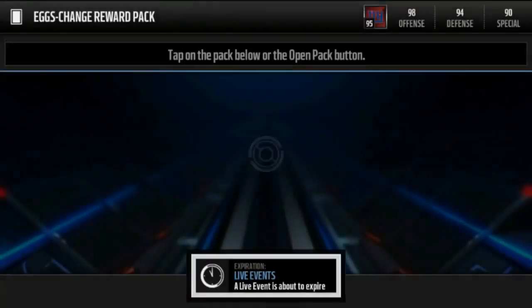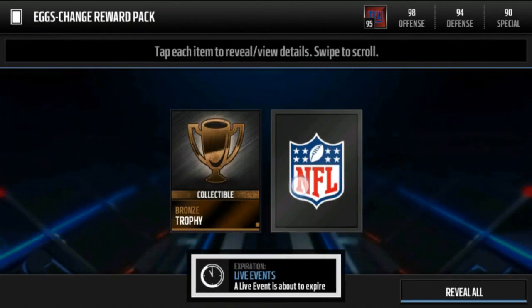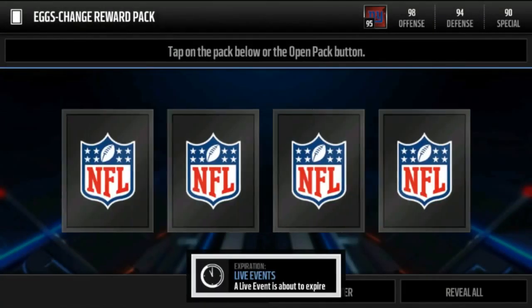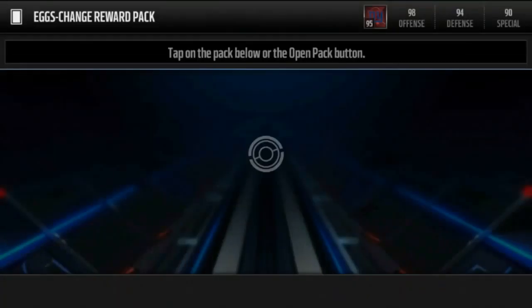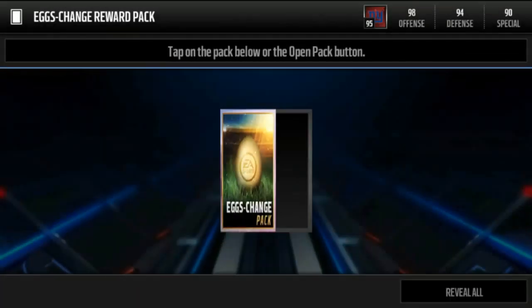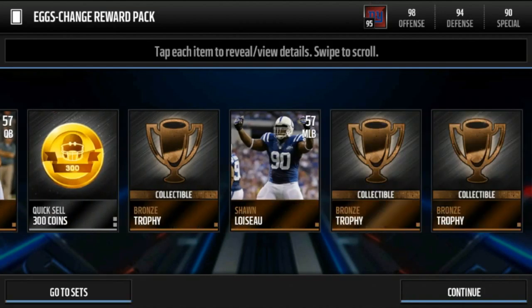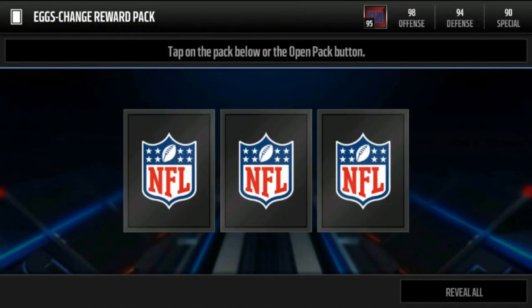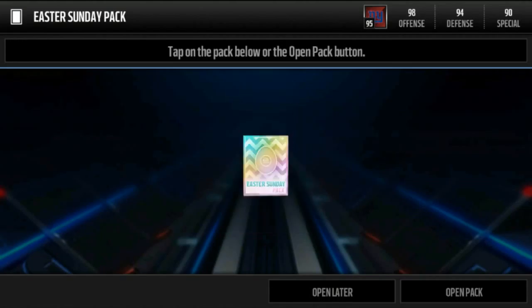Let's start off with these two Easter egg exchange packs. We had two bronze, and I don't really care what we pull out of these packs as much as I hope to pull some good stuff out of the ones I spent 100k on. These are pretty much free — cost a couple stamina — but stamina comes and goes, and we get absolutely nothing from this, which I'm not really expecting much from.